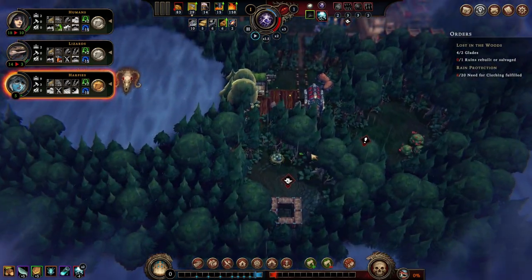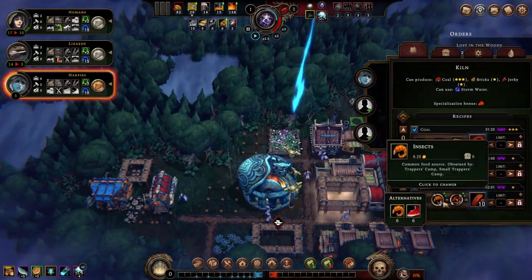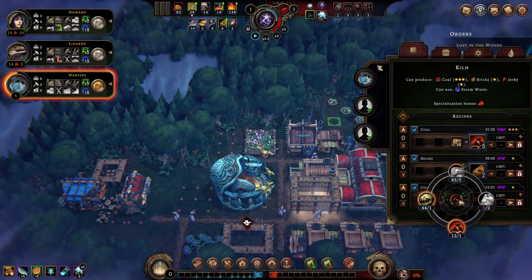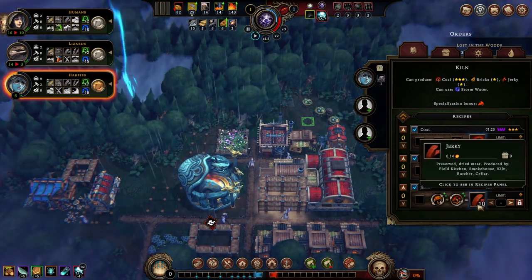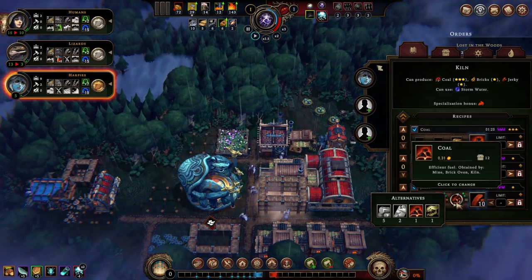I put two humans in the small farm to plow the soil. We'll be fine and continue to expand. This is exciting - I can already make jerky, I just need the meat. And coal, which we can make through here.